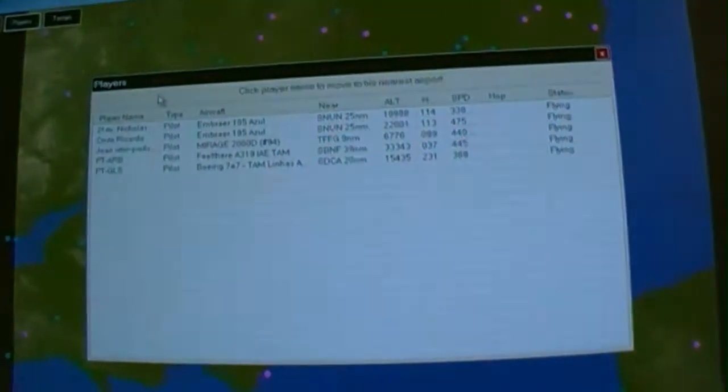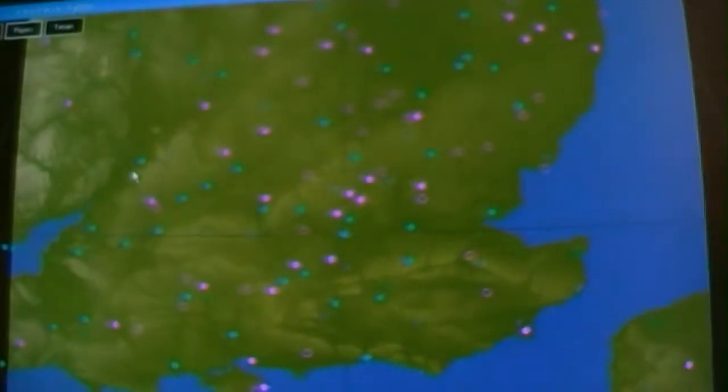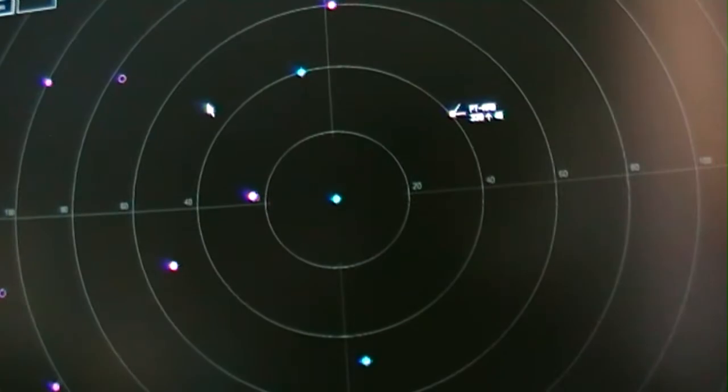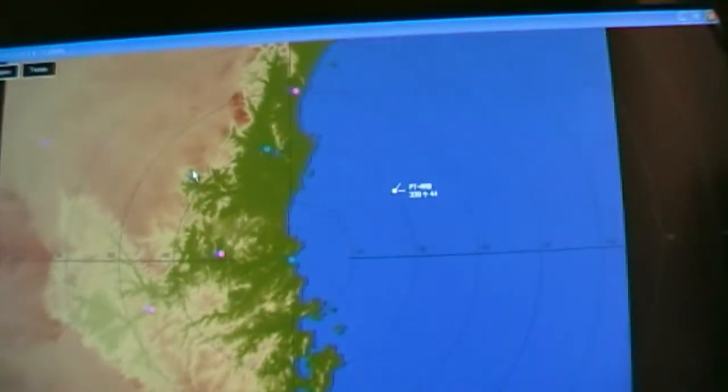Let's go back and see some players. Seems along the coastline somewhere. There — right, so he's at 34,300 feet and rising, 440 knots.